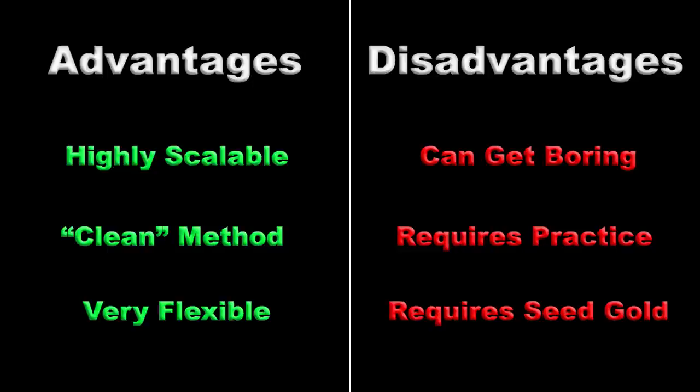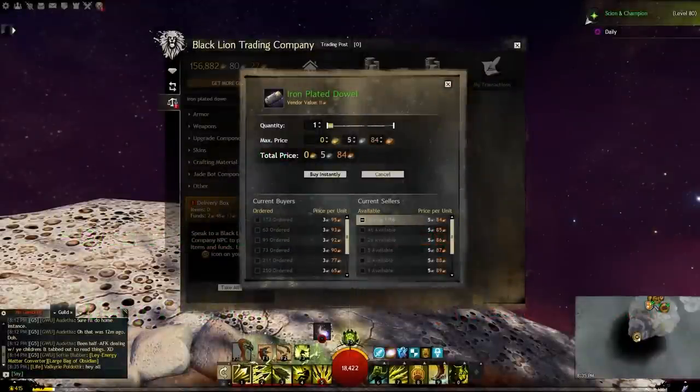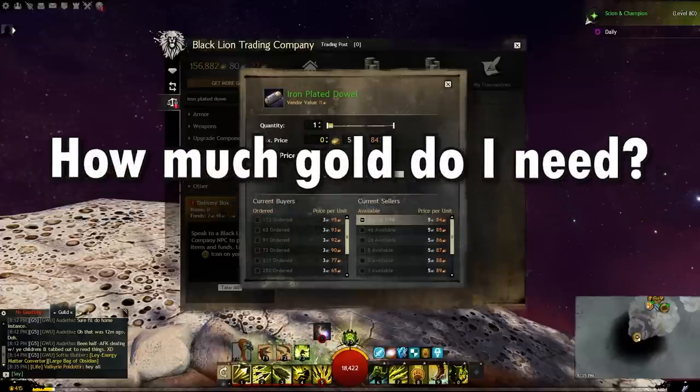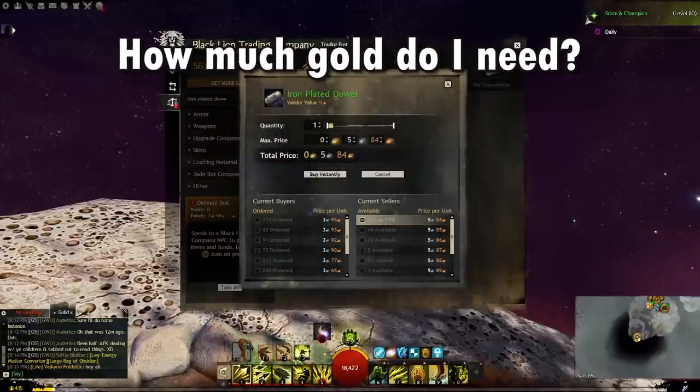The third disadvantage is that you do need to have some gold to get started, and you need to be fine with the possibility of losing some of that gold. You're never going to lose your entire investment, but you should set aside gold specifically for flipping. One of the most common questions I get is how much gold do I need? My answer is probably a bit shocking — if you want to try it out, a couple of gold is really all you need. The process is still the same when you have 2 gold to work with as it is when you have 20,000 gold.